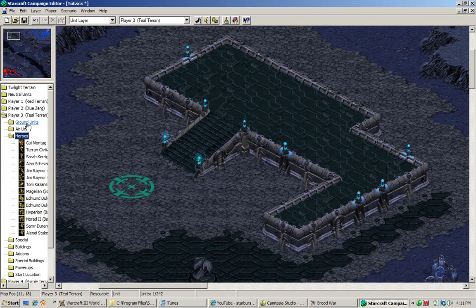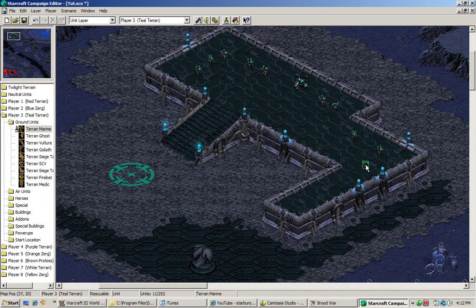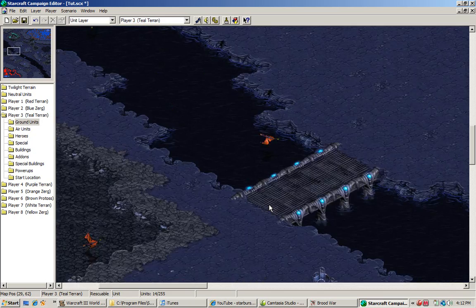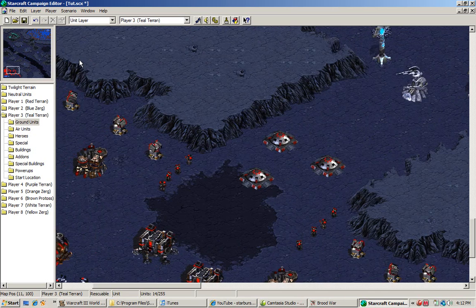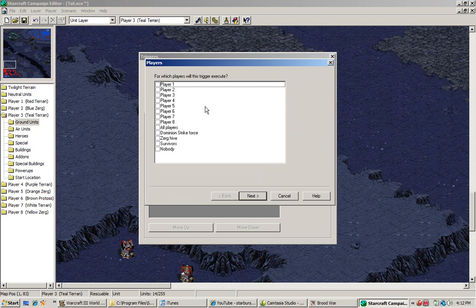We're going to put a hero and get an Allen switcher with a guy, but don't worry, he won't be called that sooner or later. We'll put some teal marines. Now that we have those, we want to create a small condition that ensures that we see them. We're going to use player one, since we are player one — with players in this trigger execute, we have to use player one.